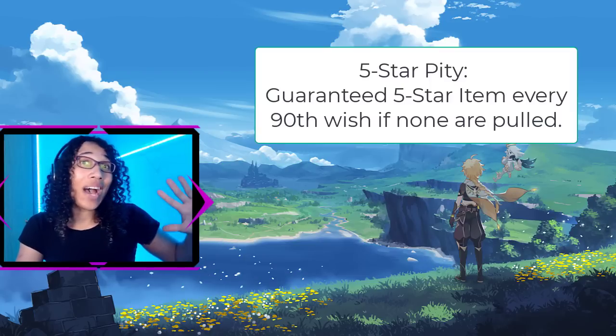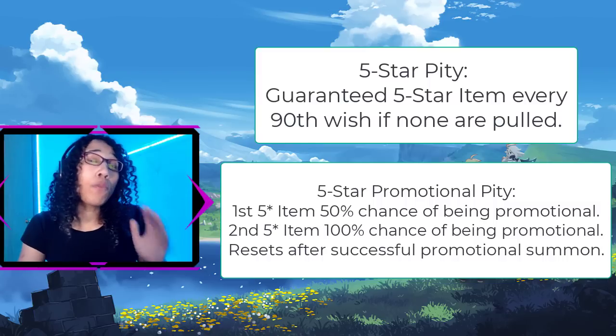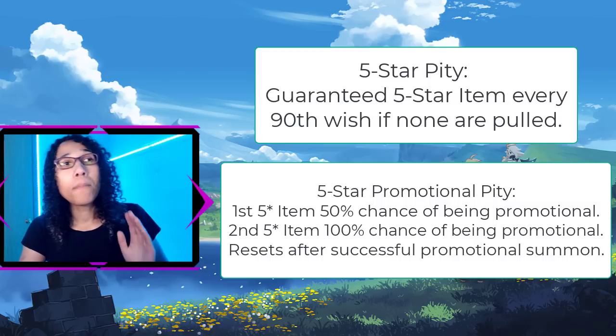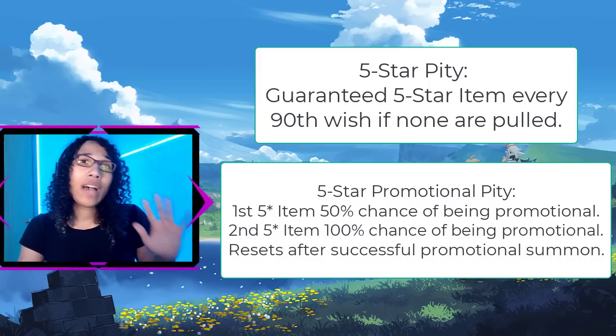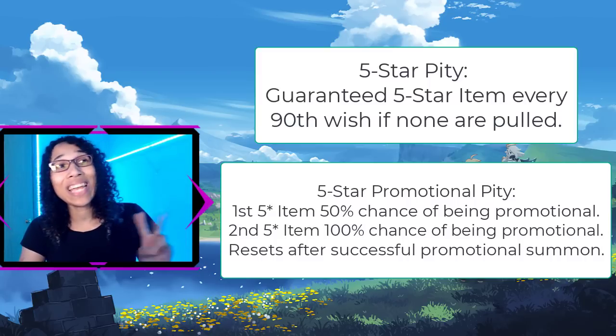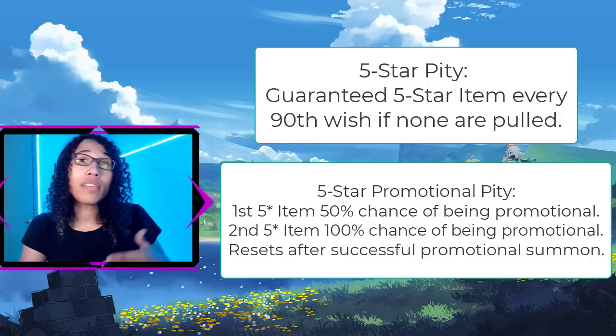When it comes to the five-star pity, there is a guaranteed five-star every 90th wish if you have not pulled one. If there is a promotional five-star on a banner, then there is a 50% chance on the first five-star item being the promotional character. If a five-star promotional character is not pulled, there is a 100% chance on the second five-star item being the promotional character. This resets upon successfully pulling the promotional five-star character.